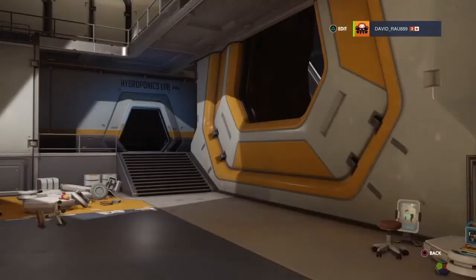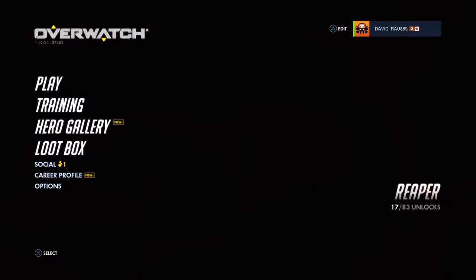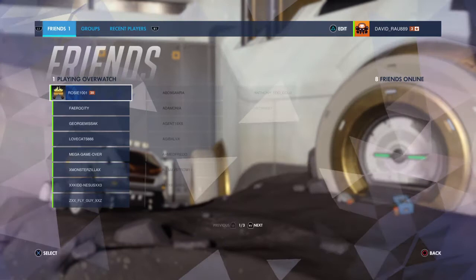The Loot Box section is where you receive loot boxes and open them to get skins, voice lines, and almost everything I mentioned before — except golden weapons, since those can only be bought with Competitive Points.